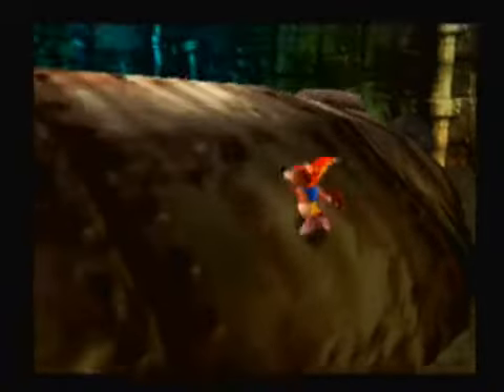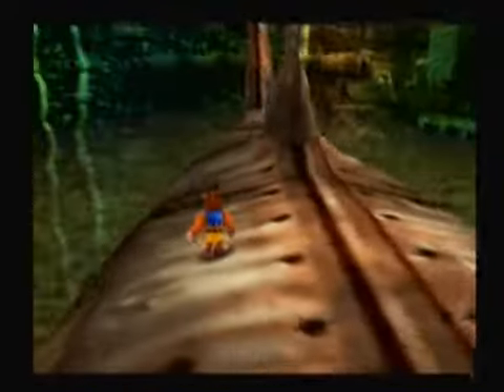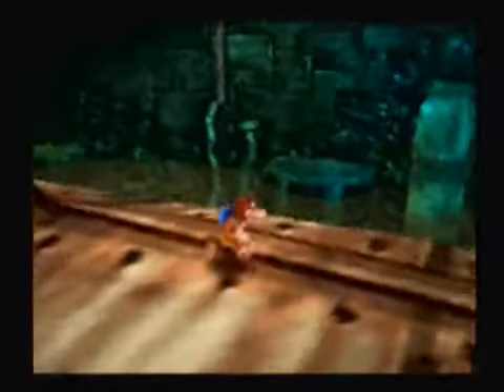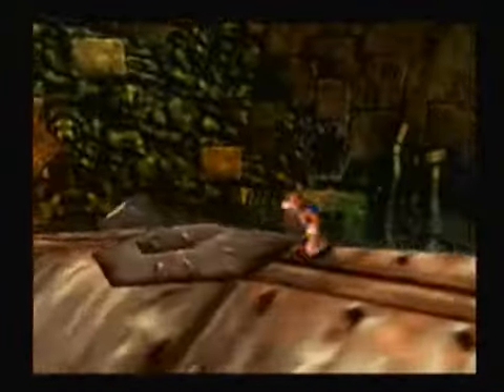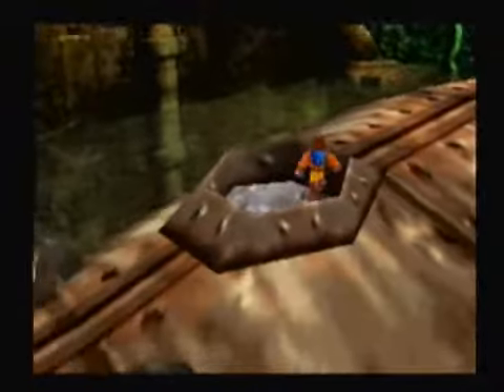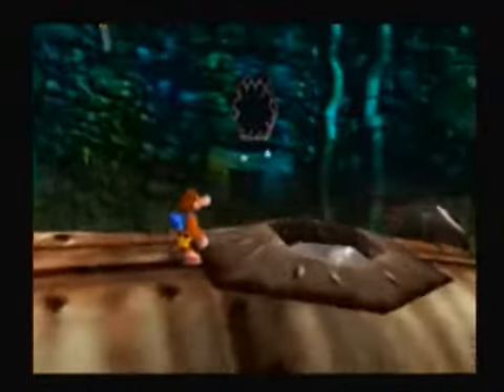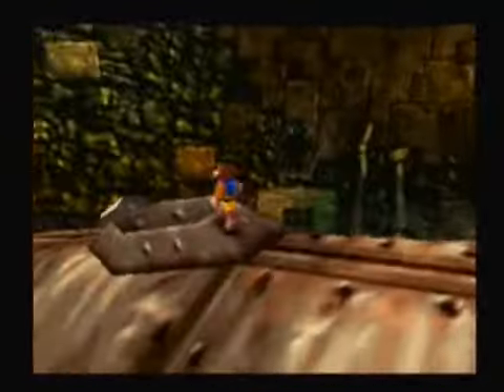Last time we started Clanker's Cavern — Clanker being this little... little being an understatement... shark here. And this time we're gonna finish it up. We've already entered Clanker through his teeth and his gills. Now we're gonna try to go into the blowhole.